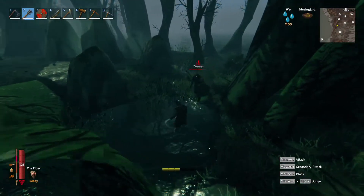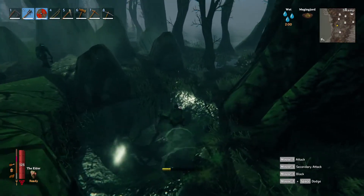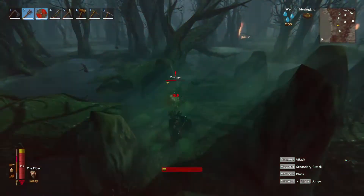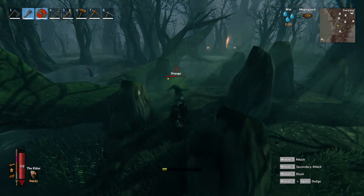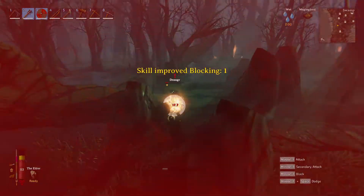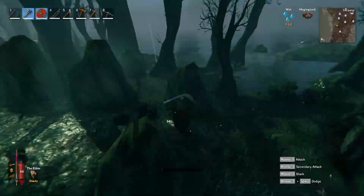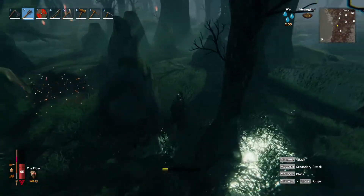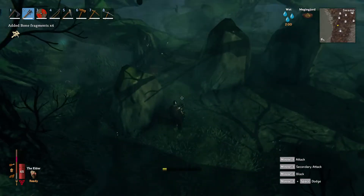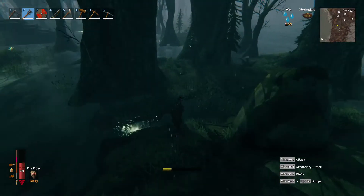There are some skeletons — and there's a draugr, that's what draugrs look like. See, if they hit you — get out of the way! There's a hard one there. That's the level two skeleton, you can get all the usual bits and pieces from it. And there's the fire geezers — don't go near them, it's just not bloody worth it.